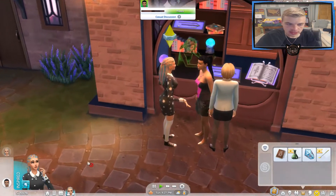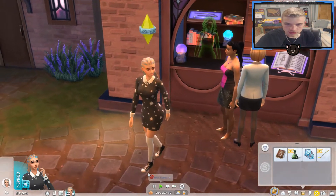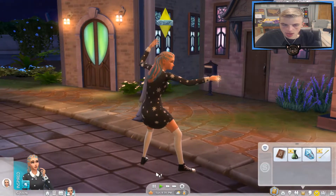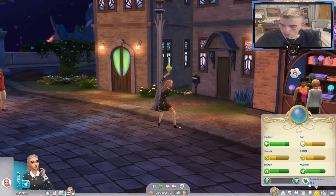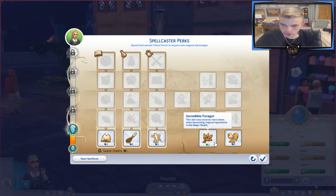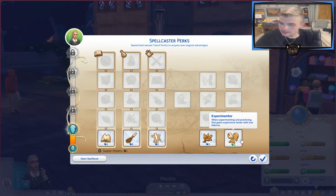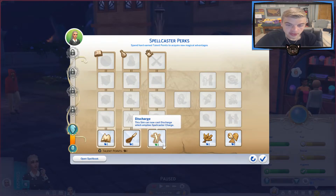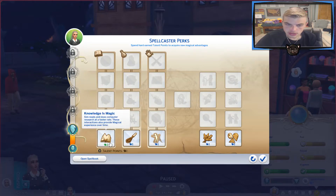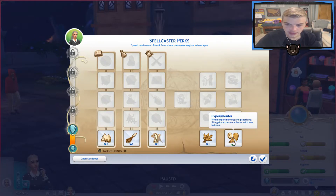Practice magic — practice practical magic. That is so cool! Oh, we can buy a talent point — I forgot about that. I don't know which one we want. Incredible forager: the sim will now receive more items when harvesting magical ingredients — we don't really care about that. Experimenting: practicing sim gains experience faster with less failures — that sounds good. Sims can now cast discharge, which empties spellcaster charge. Oh, we do want that because we don't want too much charge. Knowledge is magic: sim reads and does computer research at a faster rate — these interactions also provide magical experience over time. I think I want this one. When experimenting and practicing, sim gains experience faster with less failures — yeah, definitely.